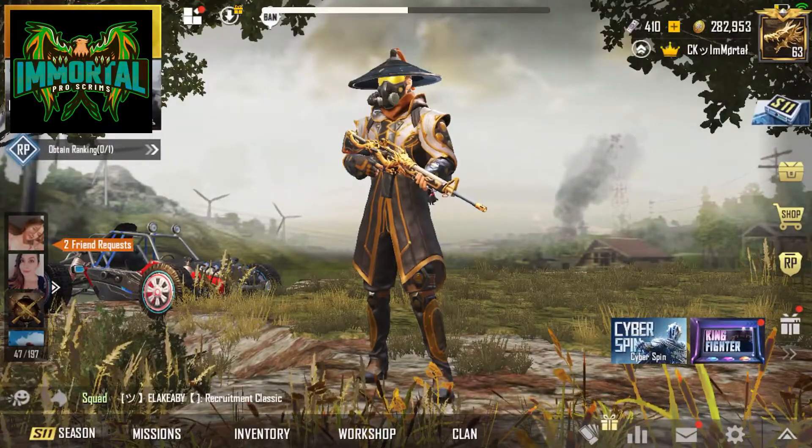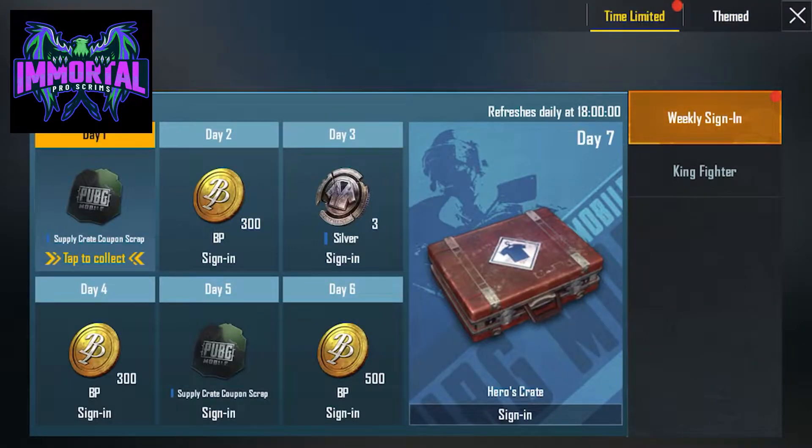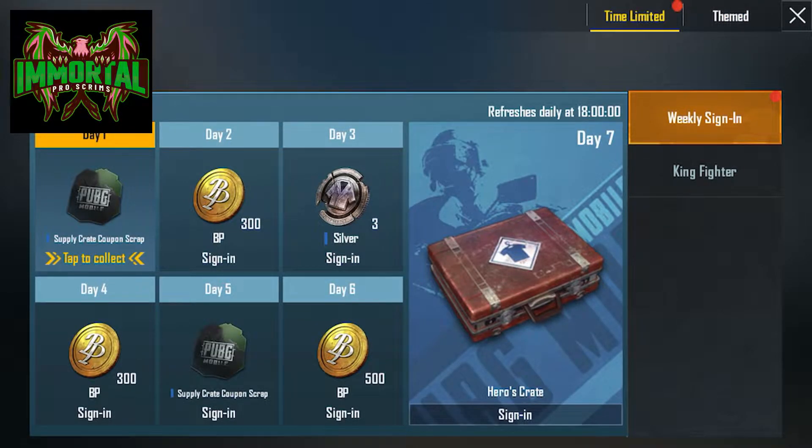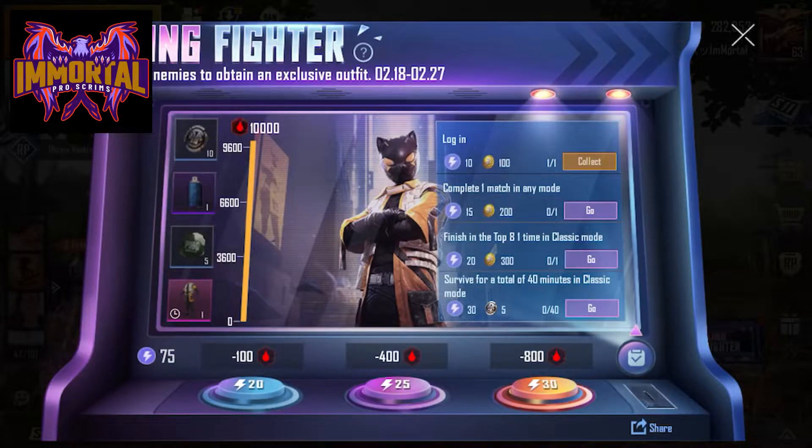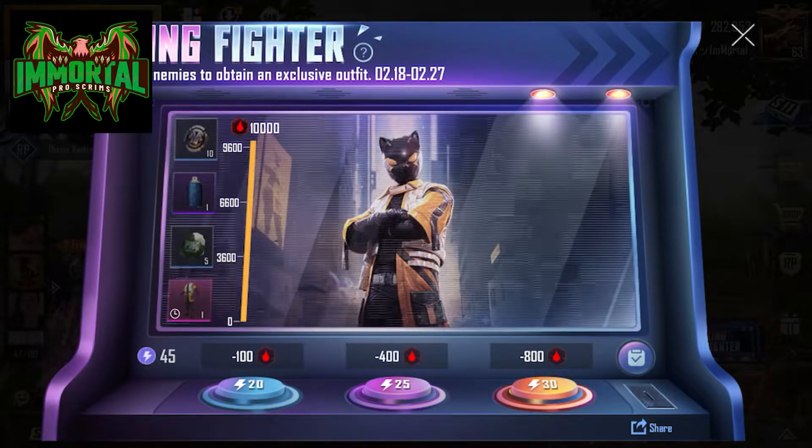I believe I'm opening around 4,000 UC — yeah, around 4,000 UC. Or maybe just a bit below.